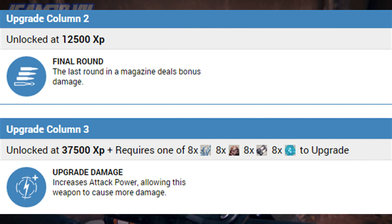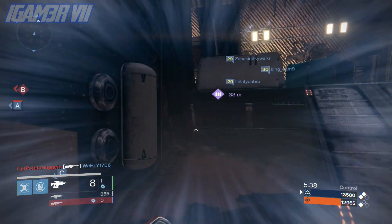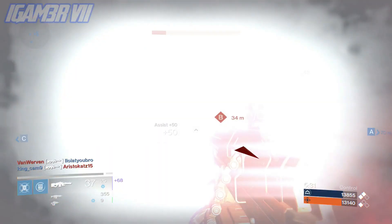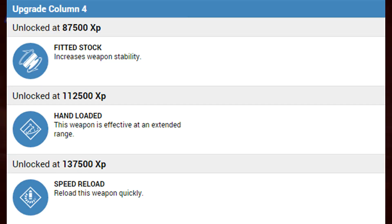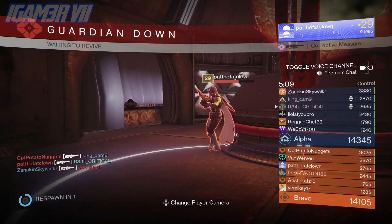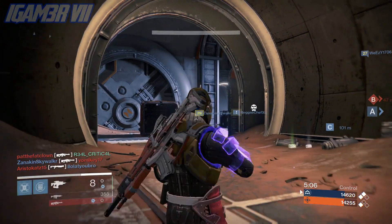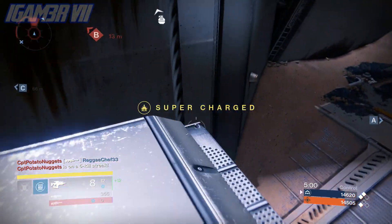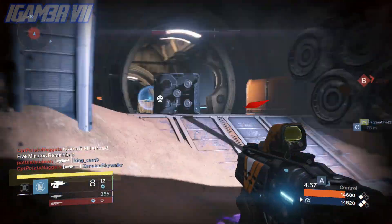In column three, upgradeable damage is unlocked at 37,500 XP. In column four we have Fitted Stock, which increases weapon stability — so even when you make the weapon automatic and add more range and impact, you'd definitely use Fitted Stock as well. You also have Hand Loaded, which gives even more range on the weapon. Imagine how insane this gun will be in PvP — it would definitely be overpowered. Speed Load is another perk in column four.